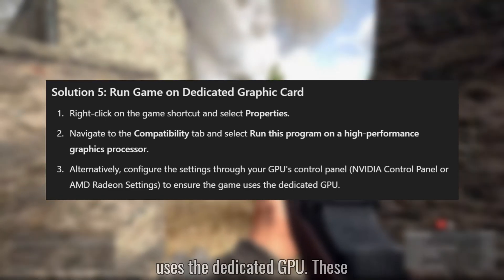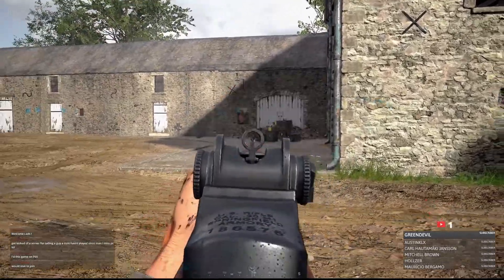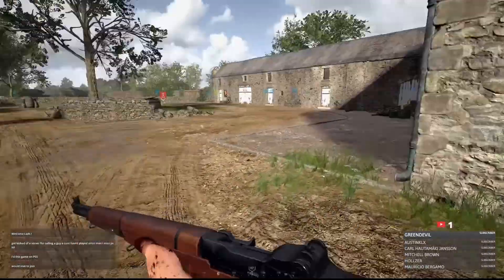This will ensure the game uses the dedicated GPU. These solutions should help increase your FPS and resolve any performance issues in Hell Let Loose.